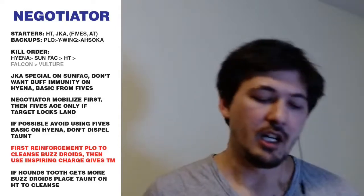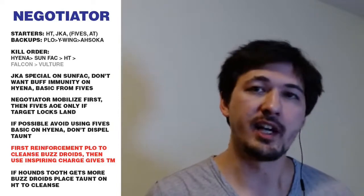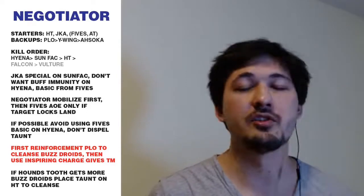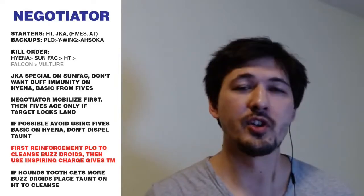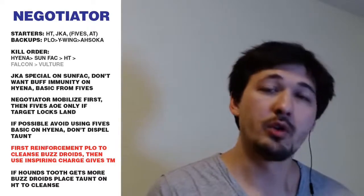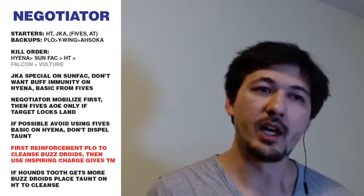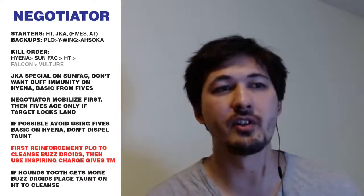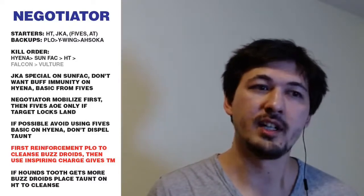Some people use Ahsoka as a starter; I prefer Fives because Fives can do an AoE on target-locked ships and can also dispel. Ahsoka tends to help more with mirrors. For the Malevolence counter, your reinforcements: Plo Koon is number one — extremely important. Then the Y-Wing or Sergeant, and Ahsoka is last if you need her, though I never call her in.